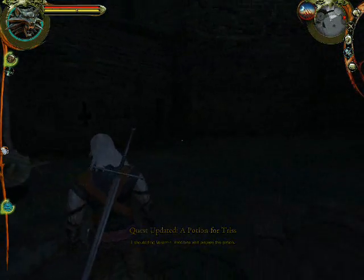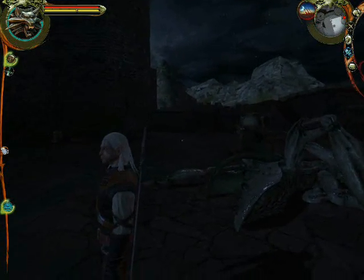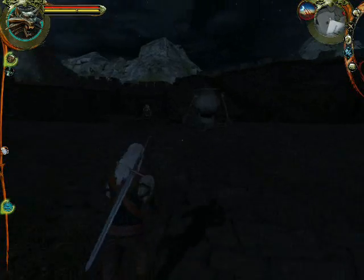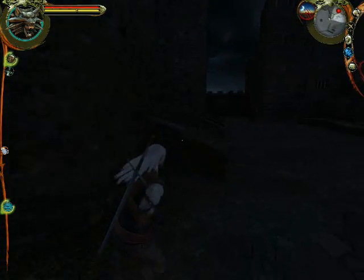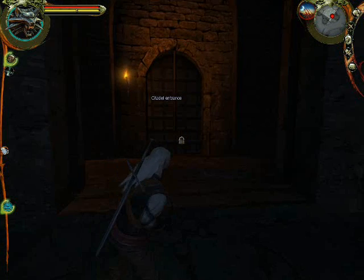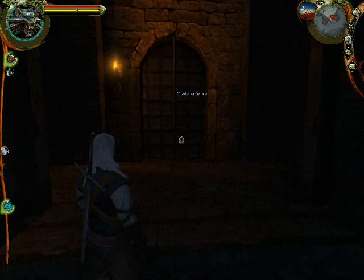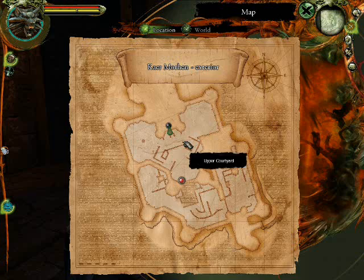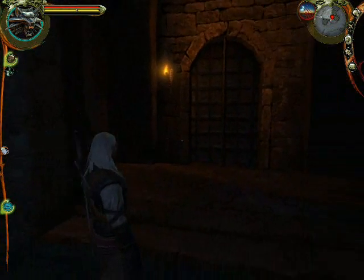Yeah, so that's required to prepare Triss's medicine. I should find Vesemir, meditate and prepare the potions. Should I do that inside then? I think I have to go inside to do that, don't I? I can't meditate out here. I can only meditate when I talk to him for some reason. Yeah, yeah - I knew that, I was just checking.